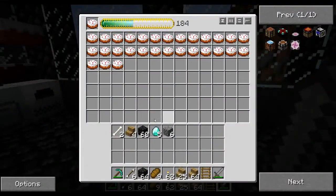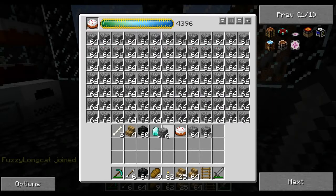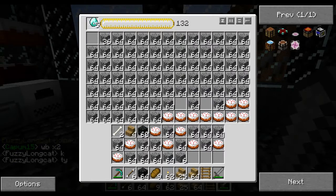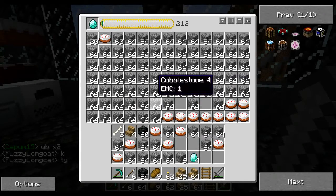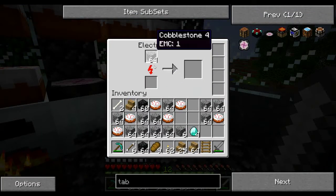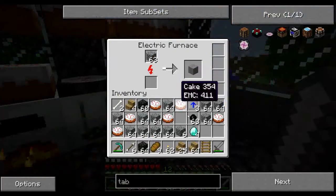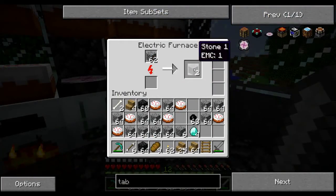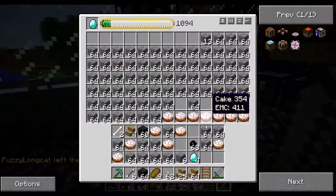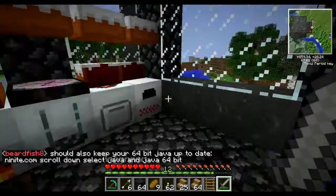I'm just gonna make some regular stone. Whoa, look at that — I do not need that. Look at this, I need to put a diamond in there. Look at this, this is ridiculous. I didn't mean to do that, just wanted to do this. I've got some overclockers right here and I'll just overclock this. Nice, make a few. Crazy how expensive cake is.